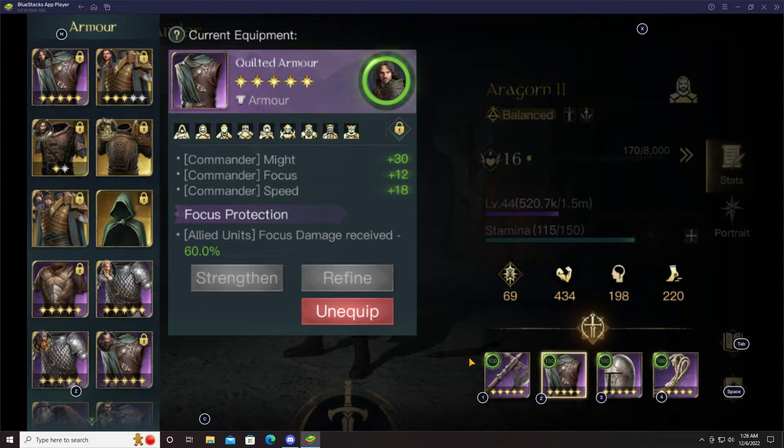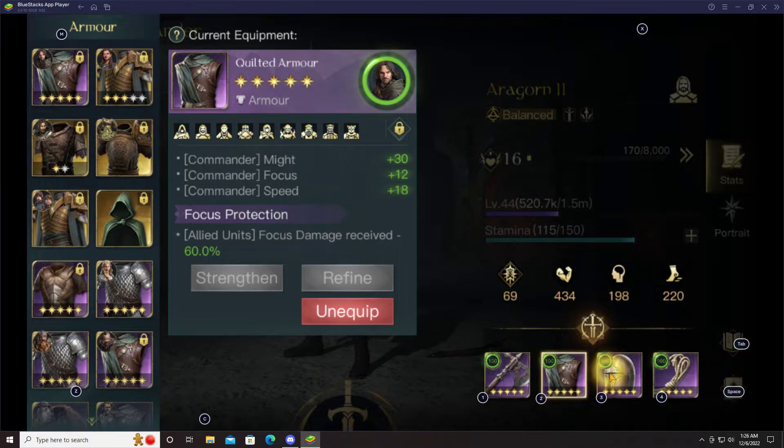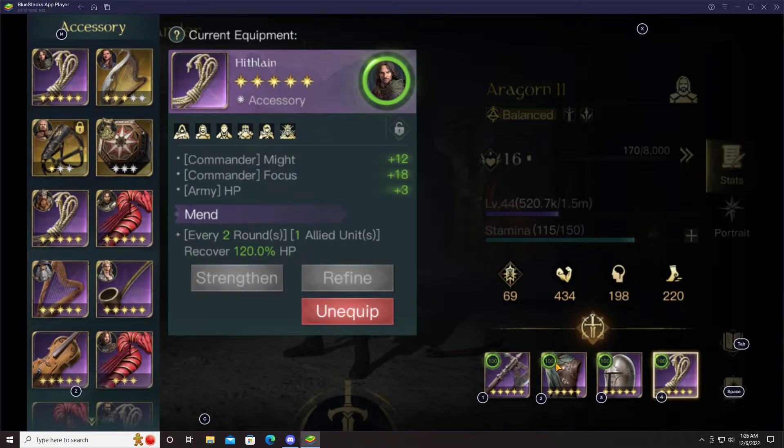If I'm fighting dark side I'll throw a Superior Hallmark on him. The Full Helm with Blinding Barrier — that's the night build. I also gave him the Hithlain for more army HP, might, focus, and a light heal. I will change the Hithlain if I'm fighting a dark side opponent, especially if that opponent runs Good to Bad, because Good to Bad's T4 unit is an orc and Hithlain has a trait that increases damage to orcs by 18% when maxed out. But since I'm predominantly fighting light side opponents right now, I go with Mend.